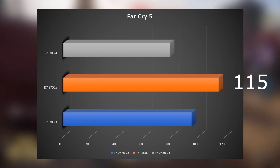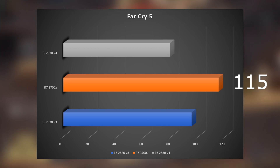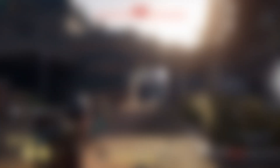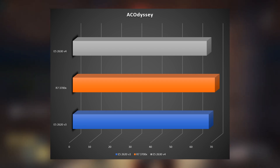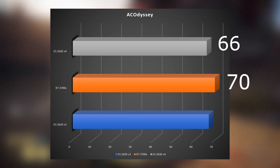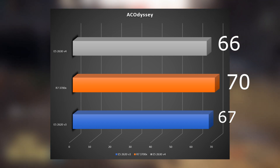Far Cry 5, ultra preset, 1080p: the 3700X got a massive 115 FPS while the 2630v4 got only 79, and the 2620v3 also got 95. In Assassin's Creed Odyssey at ultra-high preset 1080p — thank you newer games for being optimized for lower CPU frequencies — the 3700X got 70 FPS, the 2630v4 got 66, which is not that bad, and the 2620v3 got 67 FPS.